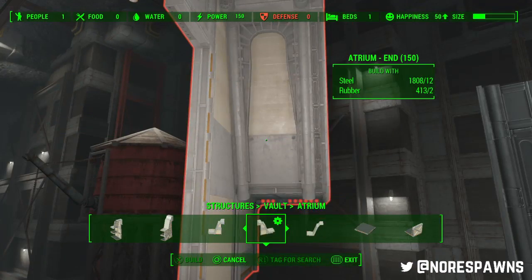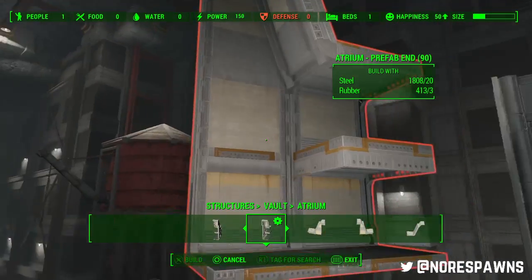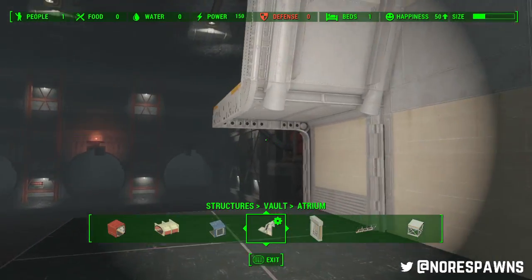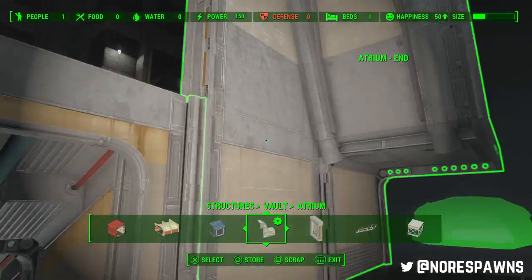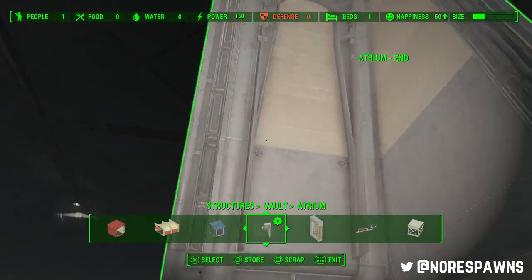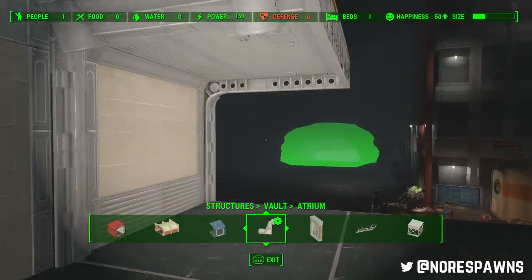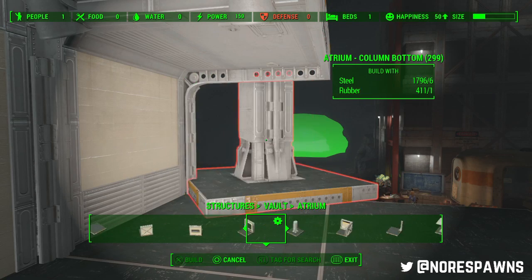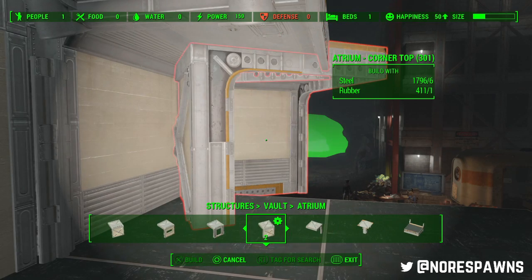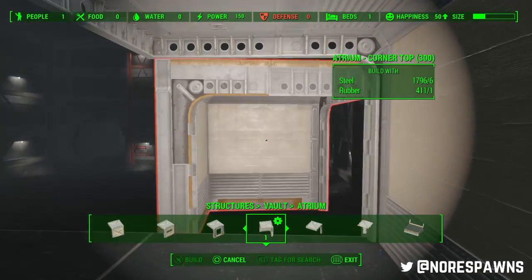The reason why I'm using the smaller one rather than the longer ones is because this is going to be the top floor of my Atrium. You need these to start — this is where it begins. So always start on one side and put these down, because that way you can just snap everything to it. My plan is to have it literally one deeper from the side. The thing with this is you're just going to struggle with things snapping into place.